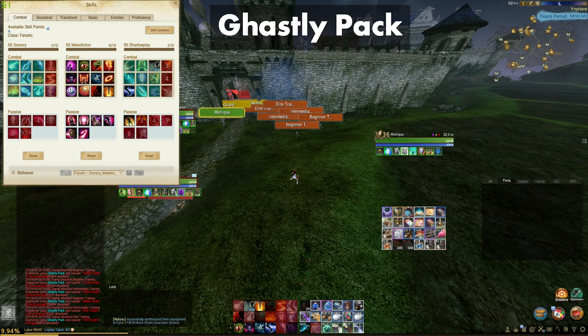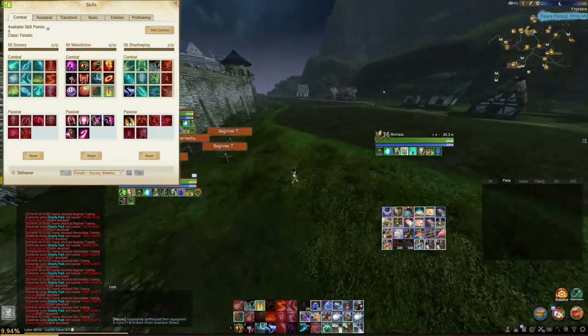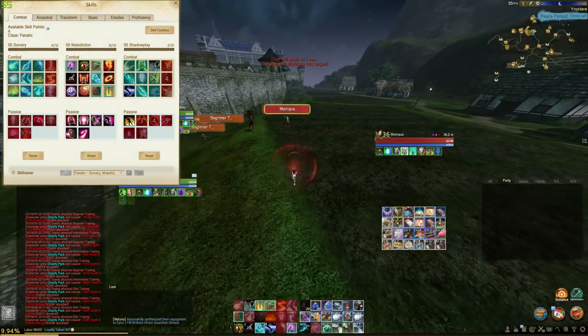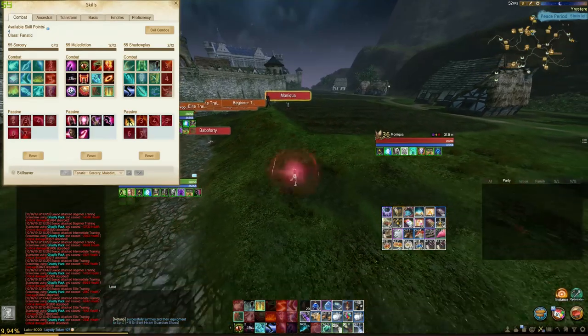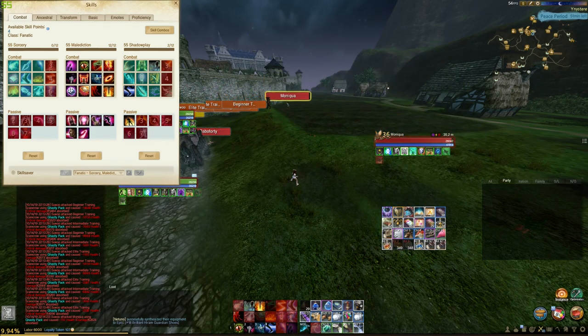Ghastly Pack is the unsung hero of the Malediction tree. Players overly underestimate the abilities of this skill. The initial skill does a decent amount of damage in the 50 meter line of sight. At 5 charges, it shoots out 2 fat projectiles parallel to each other out to 50 meters with no additional damage amplifier. At 10 stacks, it shoots out 2 fat projectiles, knocks up all enemies, cancels their castings, and amplifies the damage by 100%. Consider this in raid vs raid and you'll see what I mean. There is also a new combo that uses this and Void Surge in 6.0, which I'll explain later in the video.